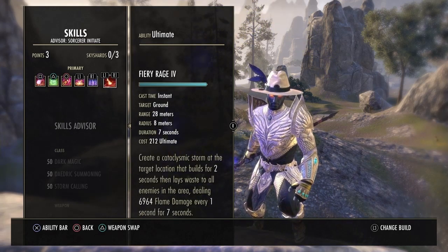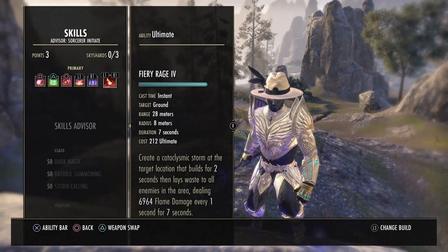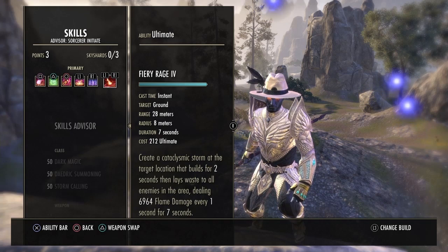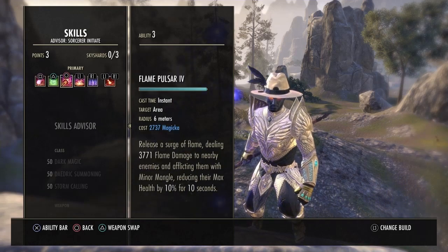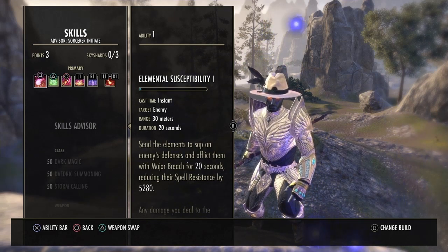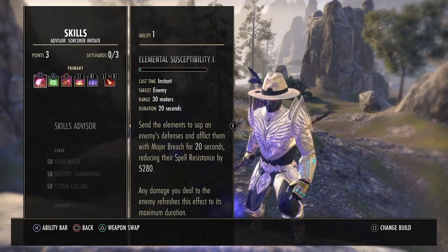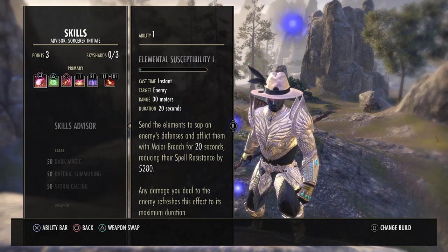Our ultimate is Elemental Rage — it builds up really fast with all the other abilities. It does 6,964 flame damage every second for seven seconds, clearing out adds almost instantly. You can get it roughly every 30 seconds while in Skyreach. I did leave out Elemental from my main bar — it's mainly for reducing spell resistance against bosses and world bosses, not really needed for Skyreach itself.